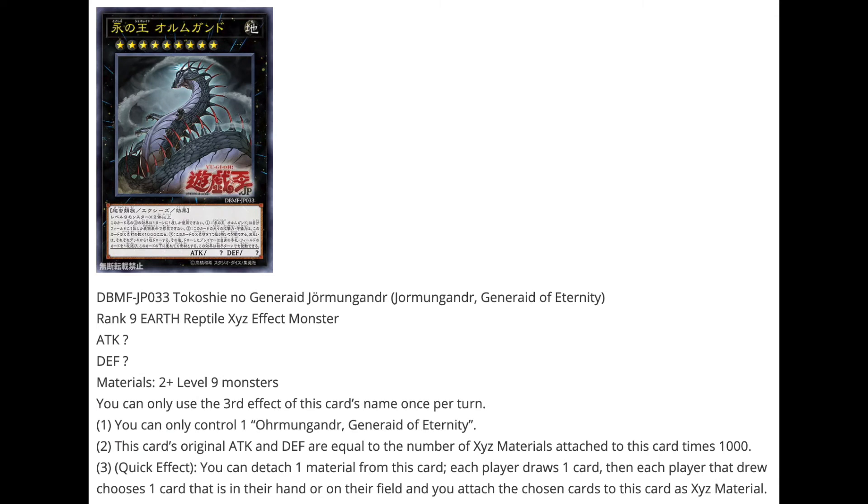Interestingly, we're getting a rank 9 earth reptile Xyz effect monster: Jormungand, Generate of Eternity. All these cards are clearly based on Norse mythology, which is interesting given that Nordics already exist as an archetype. It requires two level 9 materials, so it's generic. Its second effect sets attack and defense equal to the number of Xyz materials attached times 1000. Third effect, quick effect: detach one material, each player draws one card, then each player who drew chooses one card from hand or field and attaches it as Xyz material. It's more of a utility monster than an overwhelming boss.